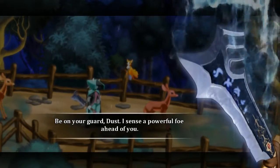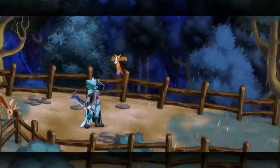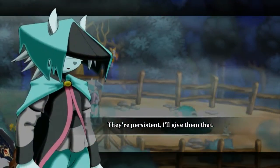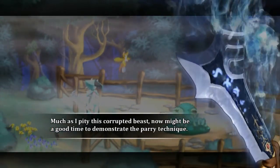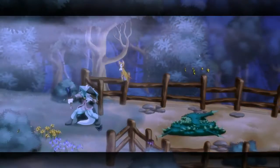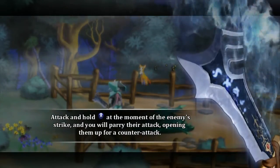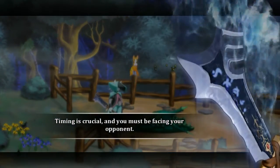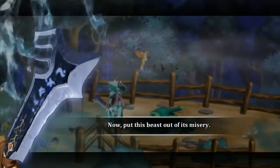I sense a powerful foe ahead of you. Don't worry, Dust — I'll be behind you every step of the way. Way behind. It's another one of those spiky flying things! They're persistent, I'll give them that. Much as I pity this corrupted beast, now might be a good time to demonstrate the parry technique. Allow her to strike. You've dazed it! Attack and hold the button at the moment of the enemy strike, and you will parry their attack, opening them up for a counterattack. Timing is crucial, and you must be facing your opponent. A successful parry may also daze your opponent temporarily. Now, put this beast out of its misery.